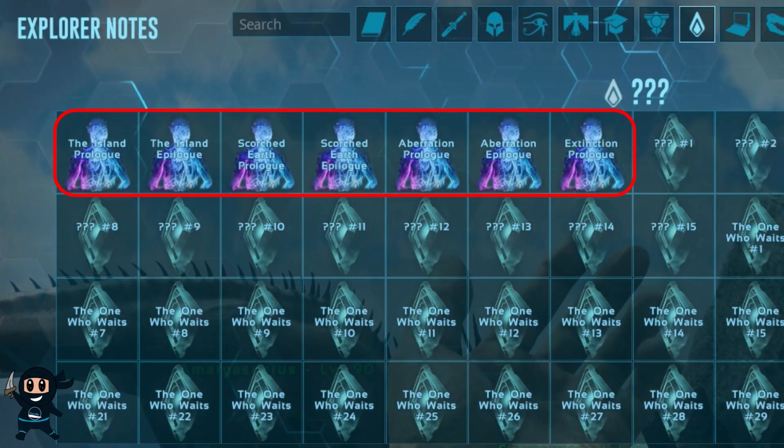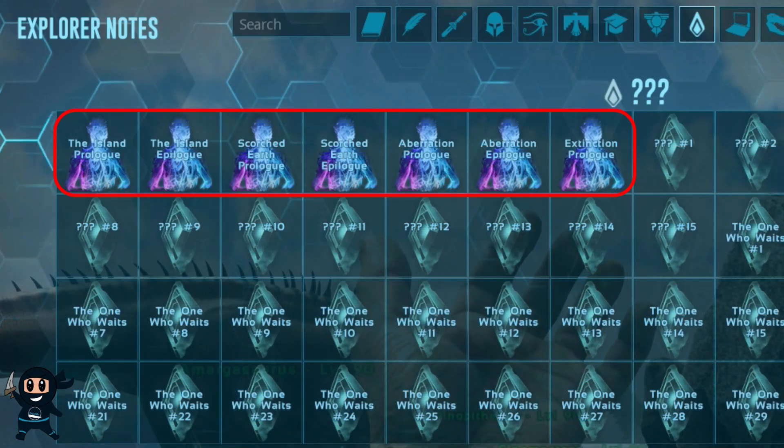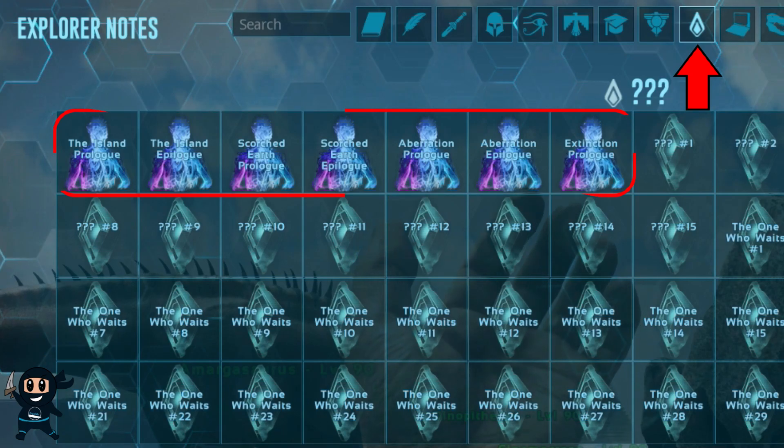The first seven notes are prologue and epilogue cinematic cutscenes for the Island, Scorched Earth, Aberration, and Extinction, and are listed under the 'One Who Waits' category as shown on the screen.